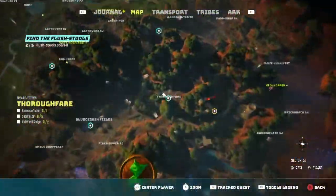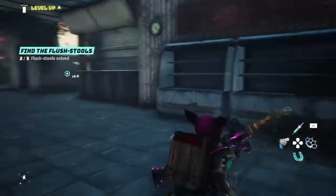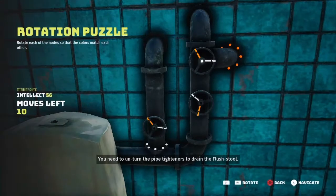Here in your thoroughfare is where we're going to find our third flush stool. What you're going to do is come in through here, find this building, come in through this door, take your left, and right on the other side of this door is your bathroom. Let's go ahead and activate our flush stool.